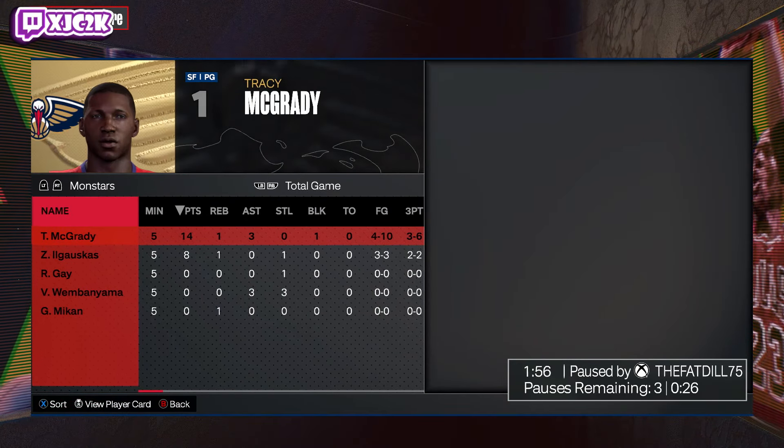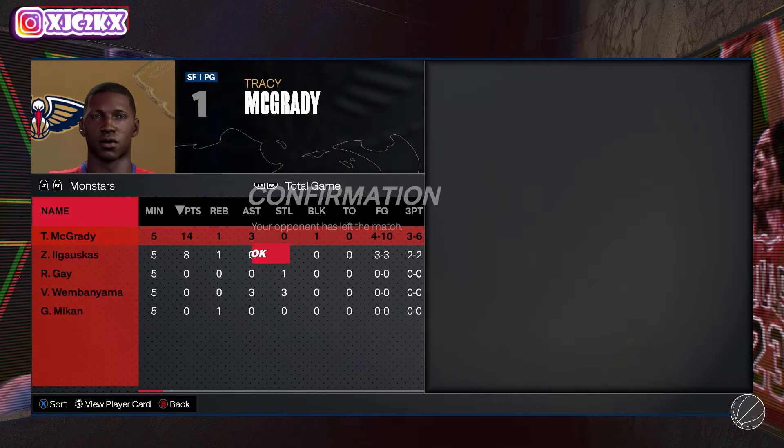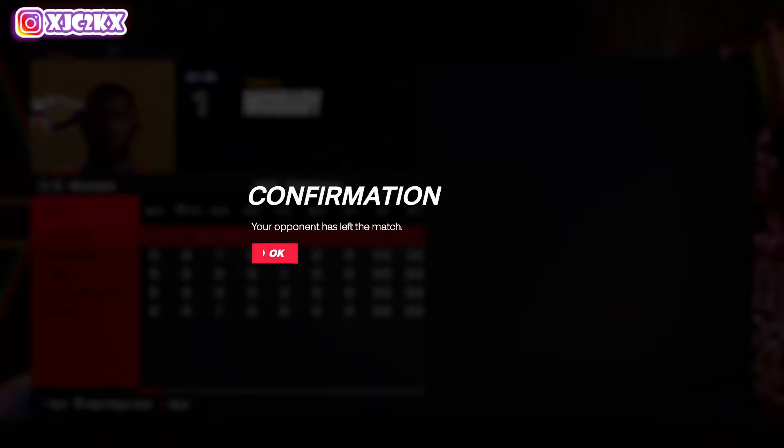14 points, 1 assist, 3 rebounds. 4-10 from the field, 3-6 from three. My efficiency wasn't great — missed multiple fades to start the game, all that type of stuff. But he's a really good card. He's a great playmaker, he's got great SIGs, he does everything well at the point guard position, and he's one of the better gambling point guards in the game. No doubt about it. T-Mac is a really, really good card — if you get lucky enough to pull him. That said, not at all worth gambling for. This whole drop is just not a drop to spend money on by any means, and I think you should never spend money on this game. Hope y'all enjoyed the video — if you did, make sure you hit that like button, leave a comment, and subscribe. I'll be back with more 2K content very, very soon. I appreciate y'all. Peace.